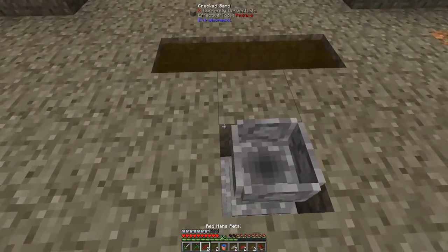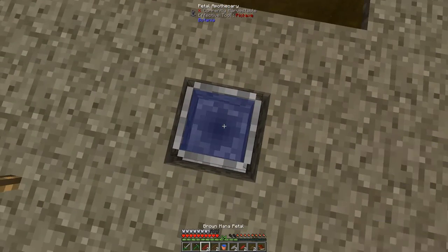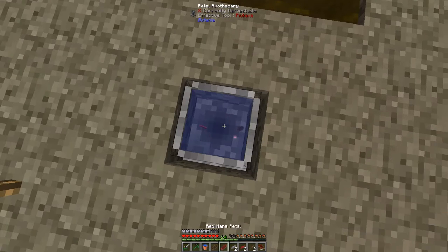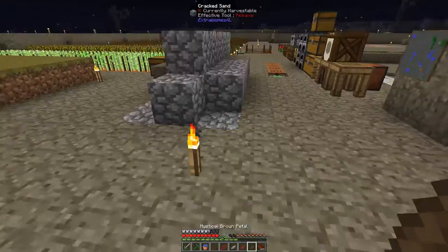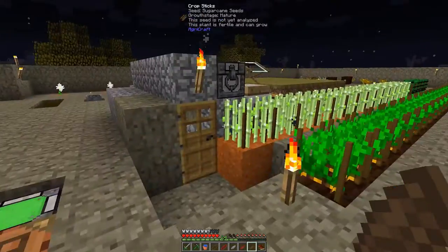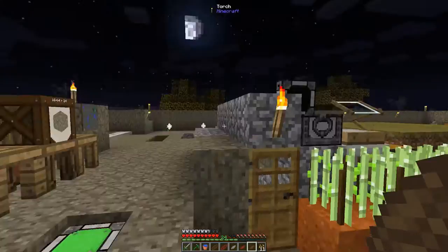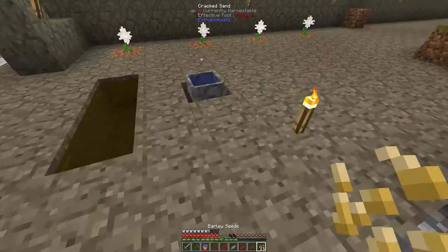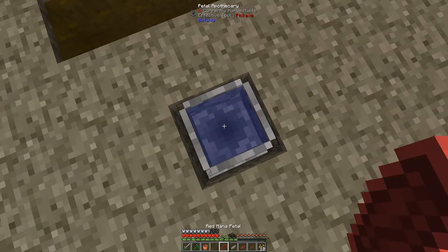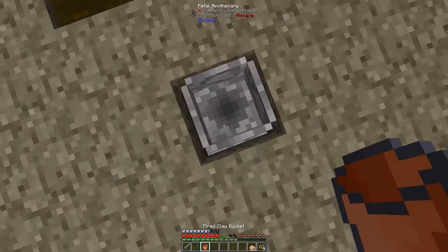I will craft them here in the Apothecary, which requires water, and there is something I'm missing which is seed - any kind of seed will work. Let me see - okay, here I have quite many barley seeds and I will not need that many anyway, so any kind of seed will work. All right, that's our two End of Flames.